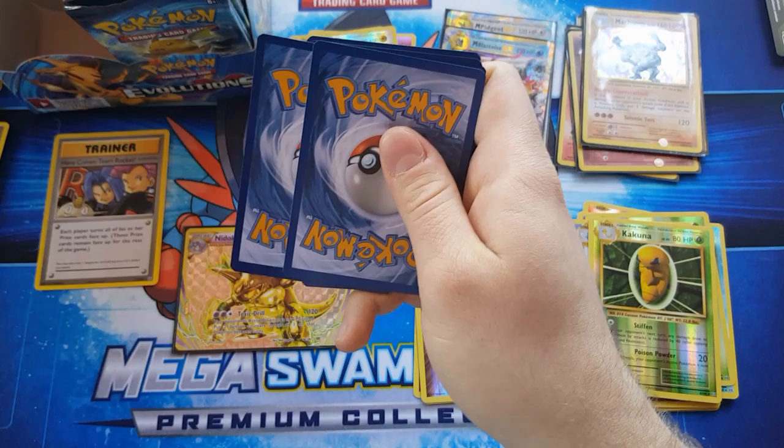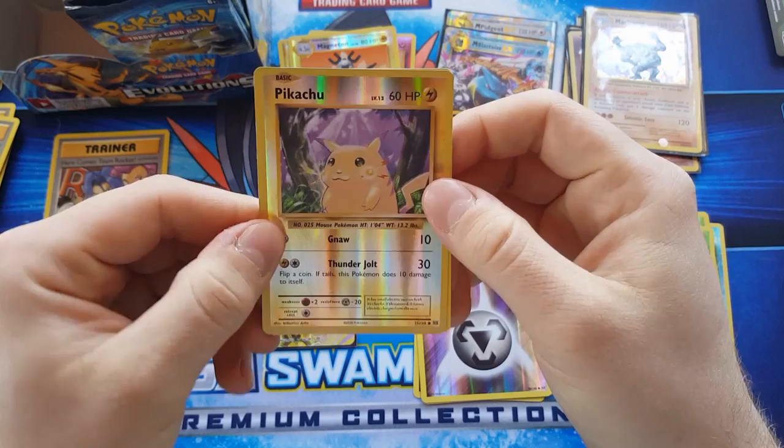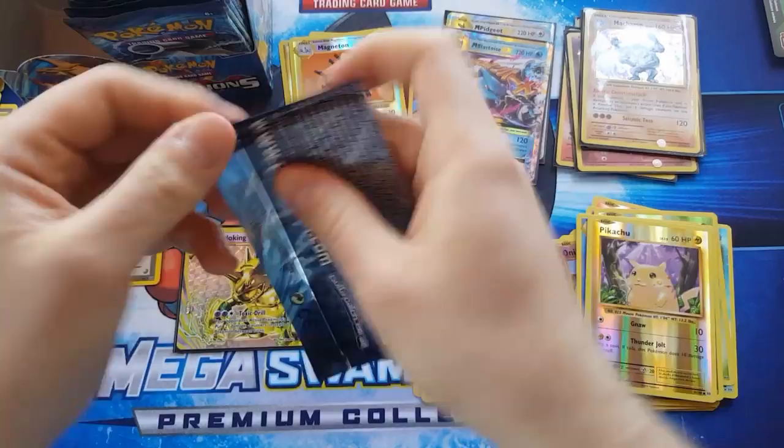Still haven't got a full art yet, so it's probably all in the second lot. Okay — Slowbro spirit link, Brock's Grit, Devolution Spray, Pikachu reverse, and a regular rare Arcanine.